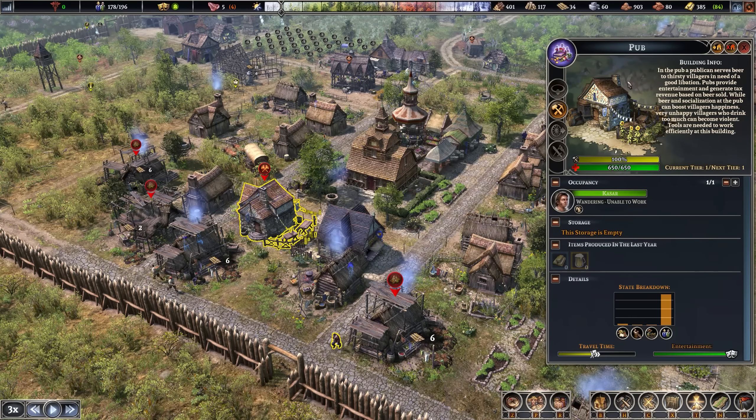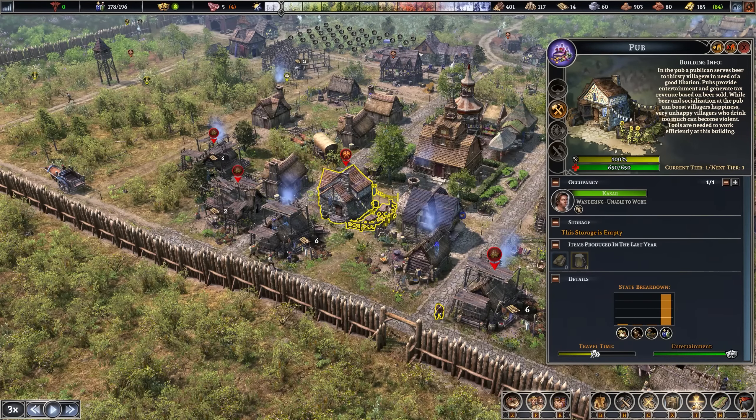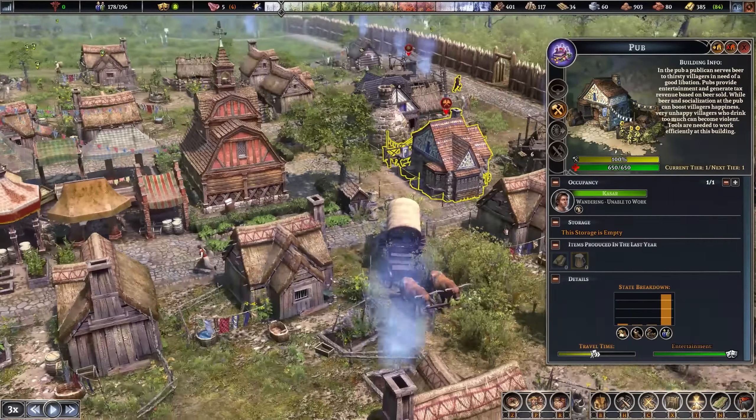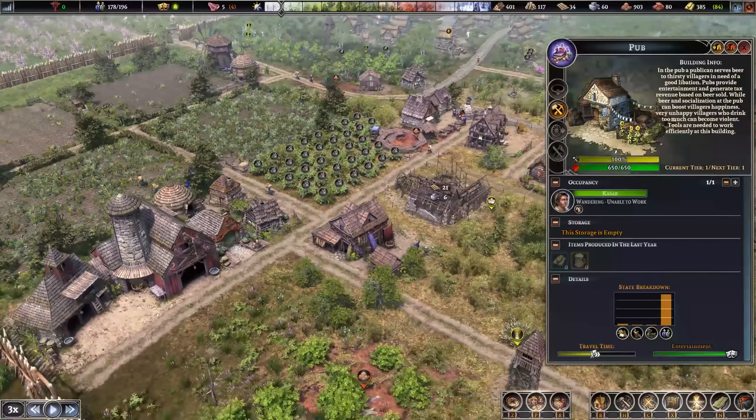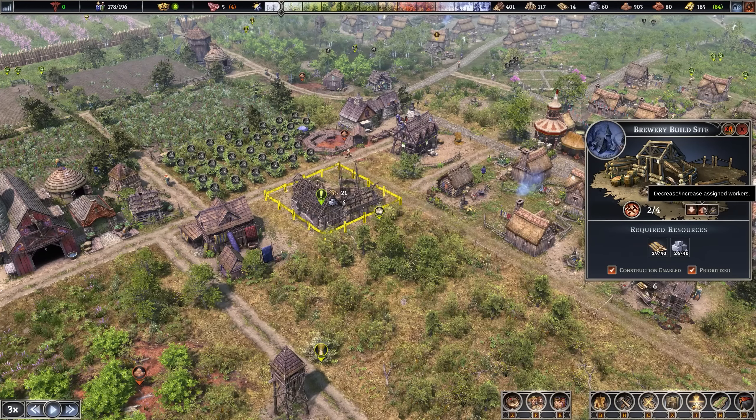We've also got our pub up and running — this is our brewery. The pub guy can't work it yet because we're not making any beer. We'll make beer as soon as we get the brewery up and running, so this is really the next go-to project. It's just a bit of a consistent shortfall of planks.